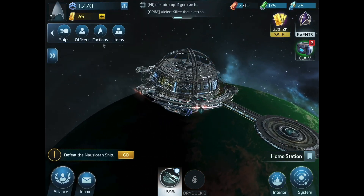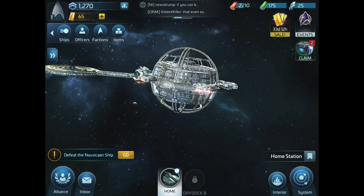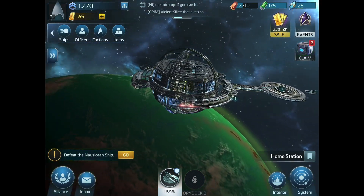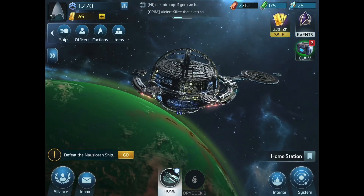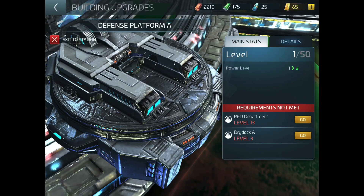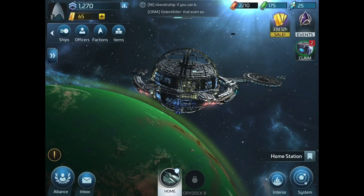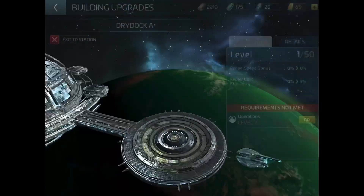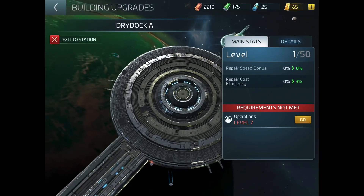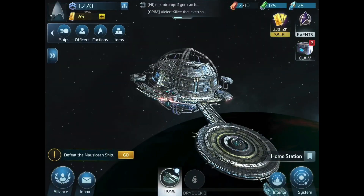Straight off the bat, the graphics look really cool. That's my station with my ship right there on the end — the station is obviously still under construction because I'm really new at this, and it looks pretty awesome. It's got more of a sort of MMORPG type feel to it, which I'm really digging. Coming from Star Wars Galaxy of Heroes and Marvel Strike Force — the two games I make most of my videos about — this is quite a change. It feels very different with that kind of open, expansive universe feel. Just being able to see the station and my home base like this is a pretty cool experience.